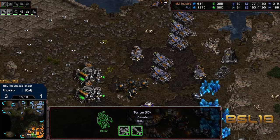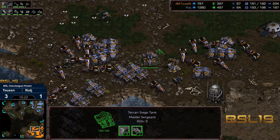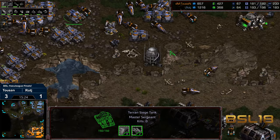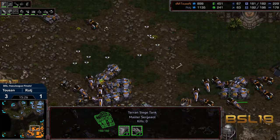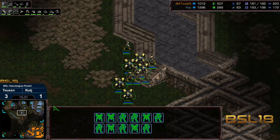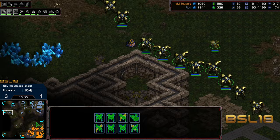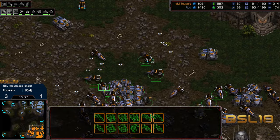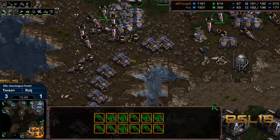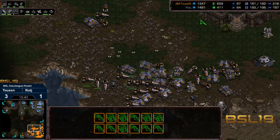Tucson sent an SCV bottom left to grab additional territory. Tucson is near 200 supply now. Raj has got a little bit of army at the 12 o'clock and near his natural expansion, but the rest is top left — none of this is in position to slow down or engage Tucson on a move out. And here Tucson goes.